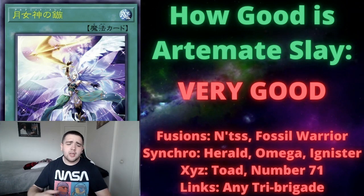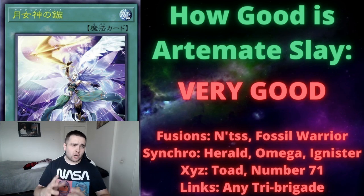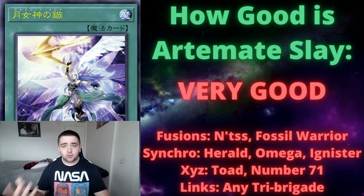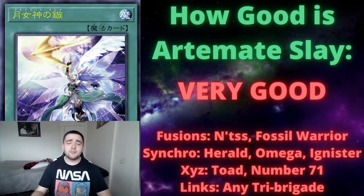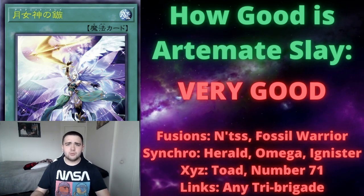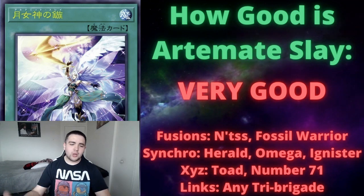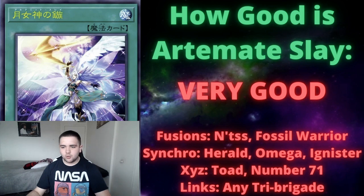For synchro monsters, Herald of the Arc Light is very good if you're playing a ritual-based strategy like Drytron — sending it gets you a search and makes Artemate Slay essentially hand-neutral. Omega is very generic in the graveyard; it can shuffle cards back into the deck from your opponent's graveyard. The Adamancipator synchro monster also does work — if one of your cards is destroyed, it triggers its effect in graveyard, which is very good.